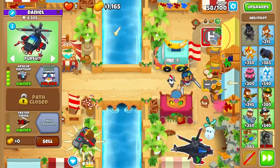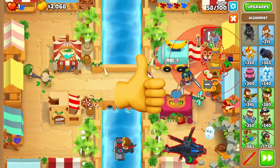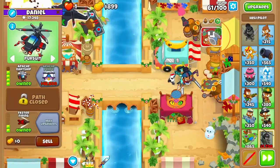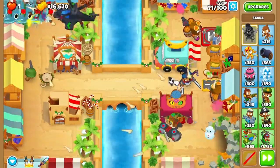You shouldn't have to micro at all in these rounds, though it certainly helps. I didn't have to control my heli once, so again, just get lucky. After upgrading to a 402 heli, grab a 420 alchemist to support it up above. Don't worry about trying to get both village buffs — just place it in range of at least one. From there you can save all the way up to Apache Prime.